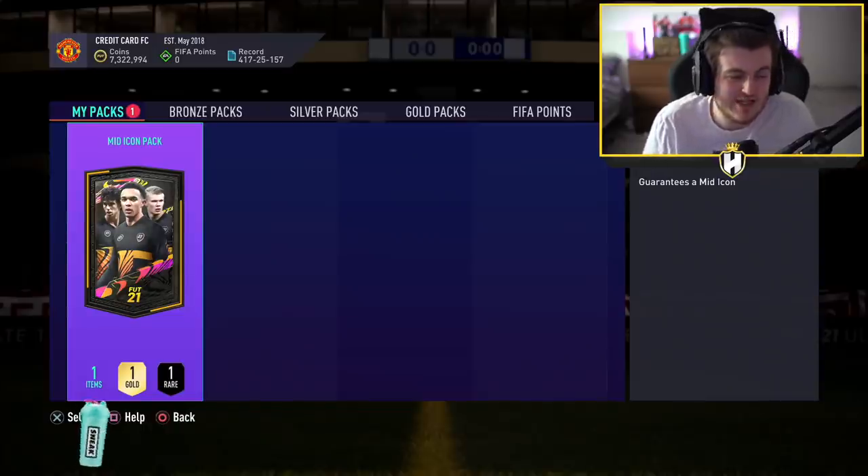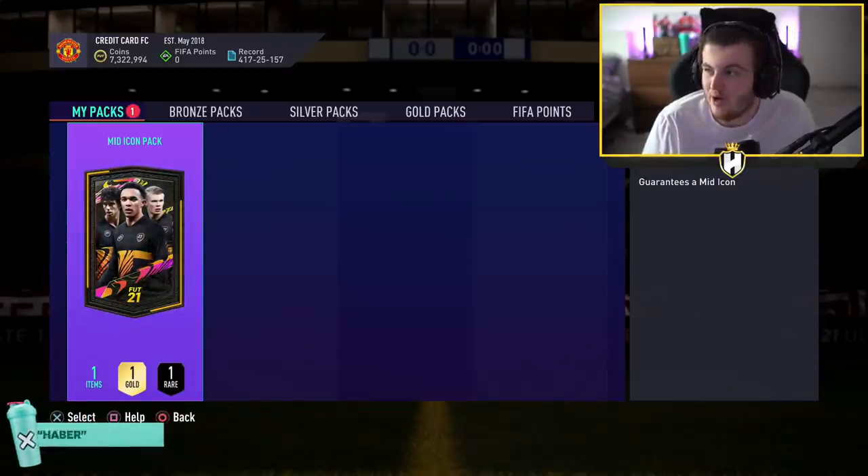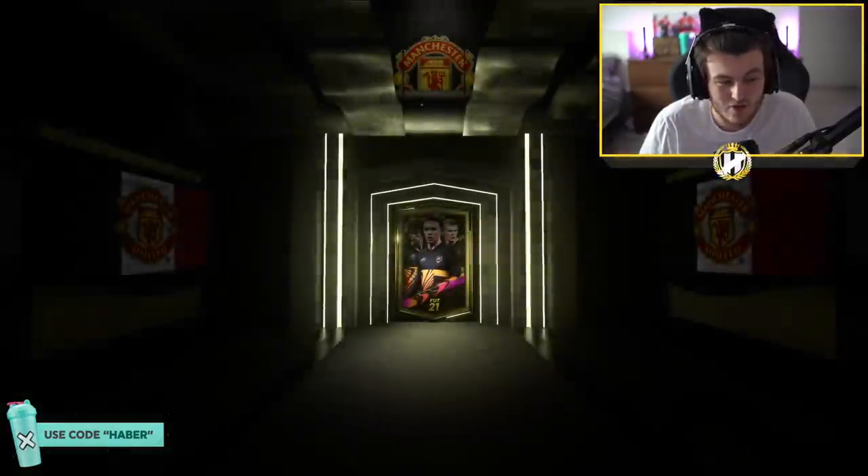Mid icon pack — just please don't be Hullet, man. Just please don't be Hullet. Please. I beg, don't be Hullet.